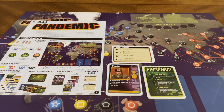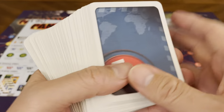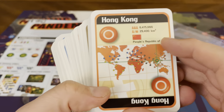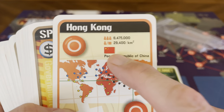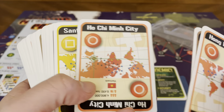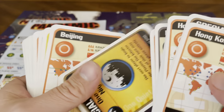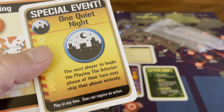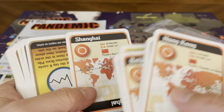Then you have your city cards. Both backs are the same. On the fronts, each card gives a little background about the population and how big it is, the flag, and the city name — for example, Hong Kong. There are also special event cards such as Government Grant (add a research station to any city for free), One Quiet Night (the next player to begin the infection phase of their turn may skip it entirely, playable at any time without an action), and Forecast (examine the top six cards from the infection draw pile, rearrange them in any order, and place them back). Cities include Ho Chi Minh City, Santiago, Riyadh, Tokyo, Chennai, Tehran, Istanbul, Bangkok, Beijing, Lima, San Francisco, Jakarta, Washington, Bogota, Shanghai.